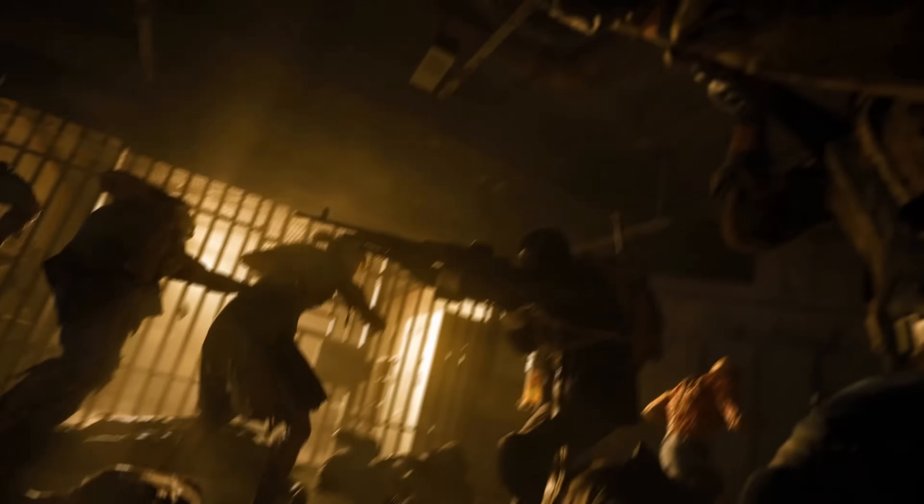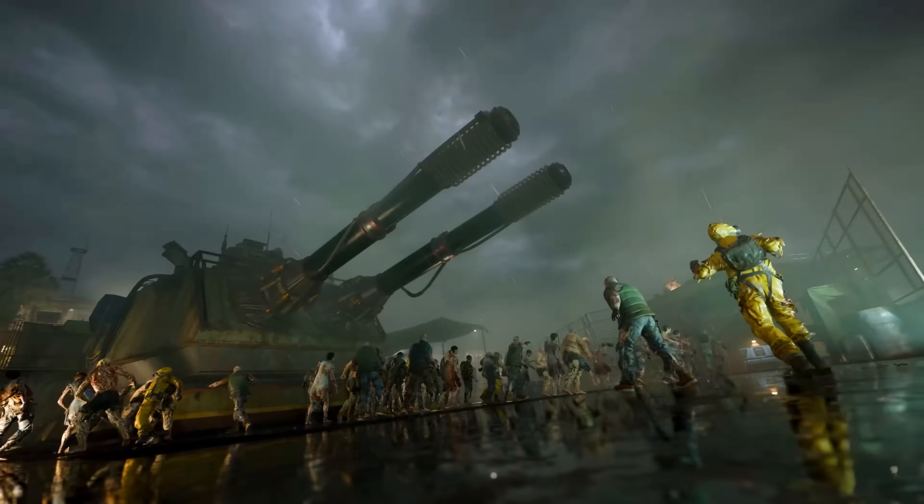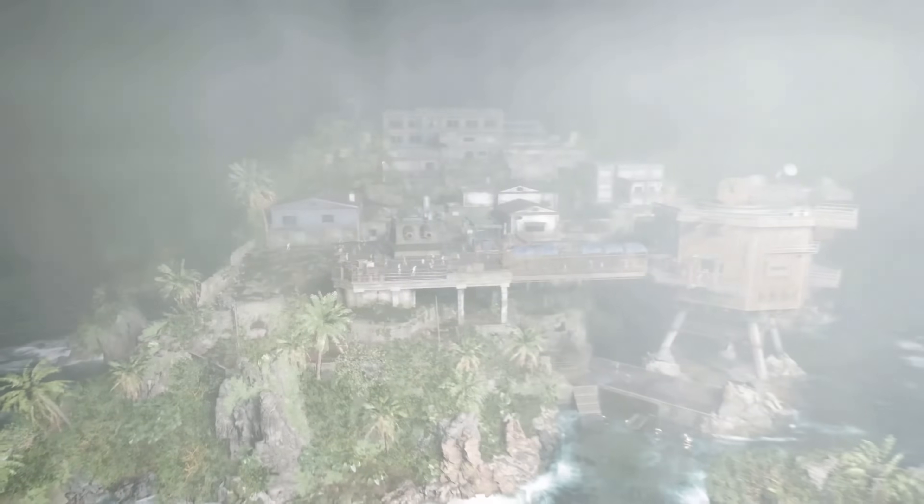We're taking a first look at both Black Ops 6 Zombies maps in this video. We got 10 seconds of Zombies gameplay with secrets to break down from the Terminus map, and it seems Treyarch also snuck footage of what appears to be a portion of the Liberty Falls map in the Black Ops 6 Direct, as they've converted part of that map into a multiplayer map.